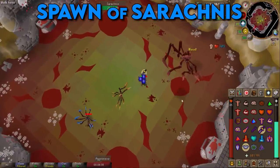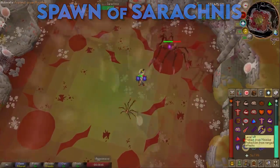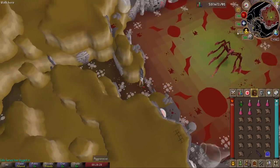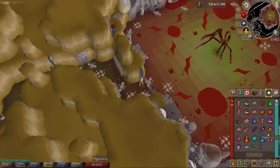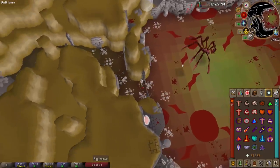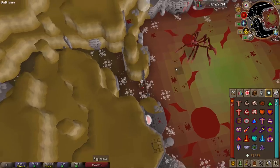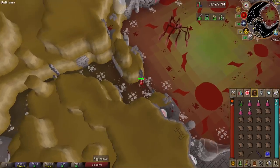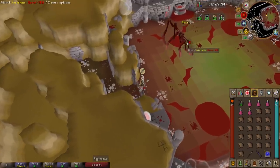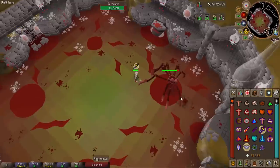Now we'll go through a kill example with live commentary. Here we are outside the Serachnus lair — cut the webs to enter the arena. I have my quick prayers set to protect from melee and piety, but you'll want to start the fight with protect from range since you'll likely be away from Serachnus at first. Every four attacks she'll spit sticky webs; when she's away she uses range, when you're close she uses melee. I'll pot up, set protect from range and piety, and enter — then switch to melee prayer when I'm close.